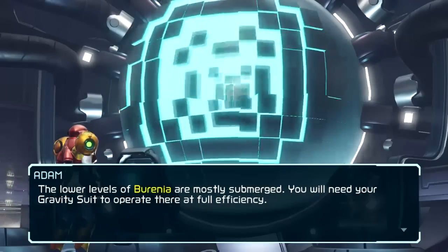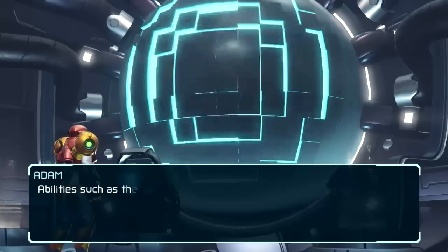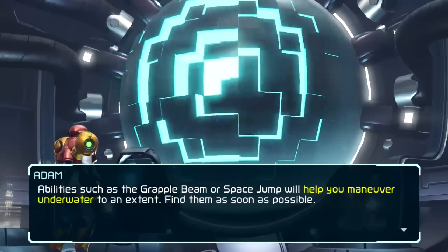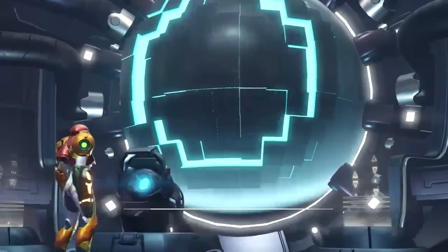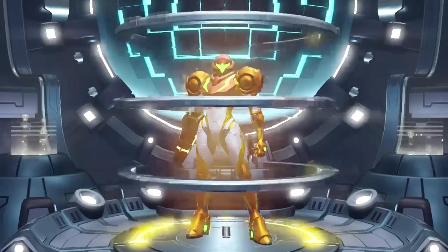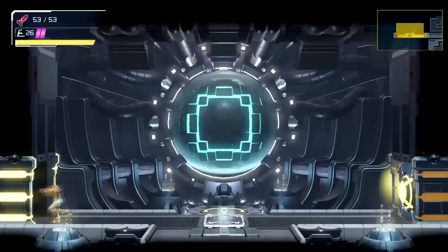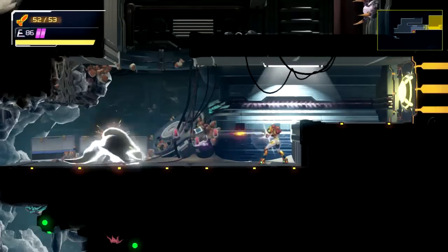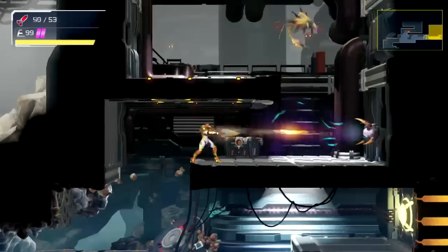Mostly submerged. You will need your gravity suit to operate there at full efficiency. Abilities such as the Grapple Beam or Space Jump will help you maneuver underwater to an extent. Find them as soon as possible. Grapple Beam soon. Space Jump, not early — not unless you want to go for it early. You can go for one thing early, but by doing that, consequently you're going to get everything else later than usual. So you have to pick which one you want.